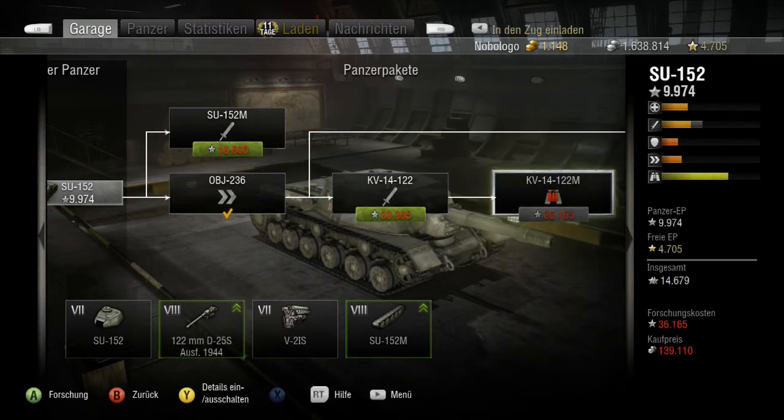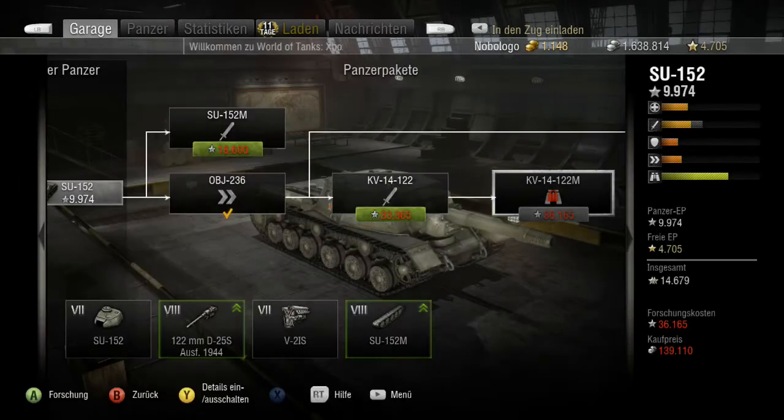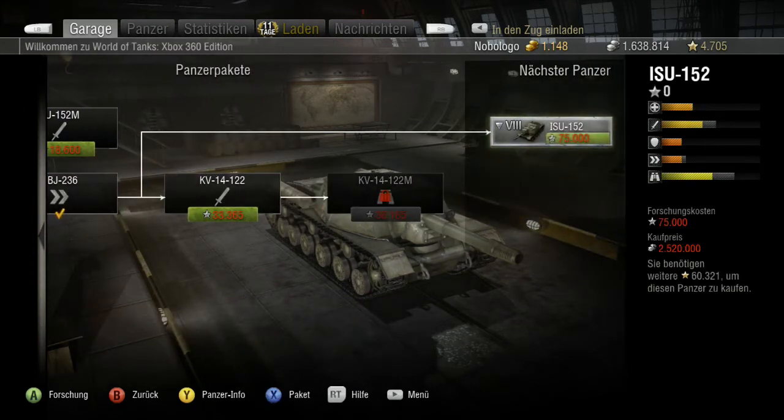Also dann besser auf die 102 runtergehen – das ist eine spätere Ausführung, die noch schneller ist, mit gleichen Werten bei Durchschlagskraft und Schaden, aber dann 8,11 Schuss in der Minute. Das ist dann noch akzeptabler. Es ist also das Beste, dass man das auf alle Fälle einbaut – 6,1 sind zwar auch schnell, aber 8 sind halt noch schneller.